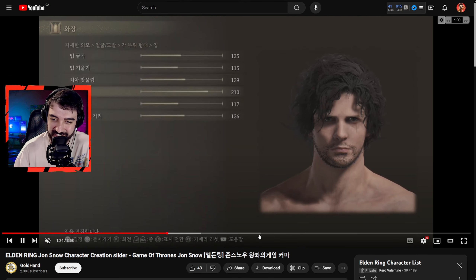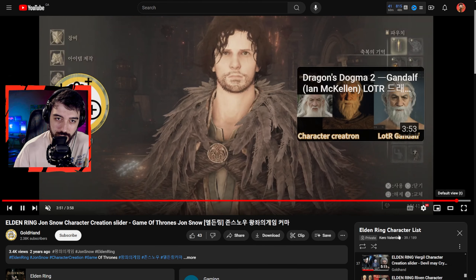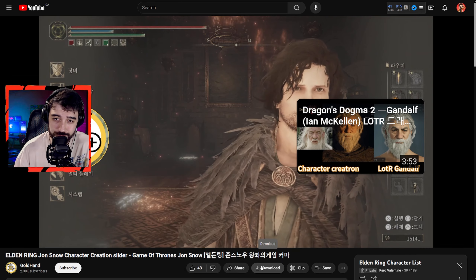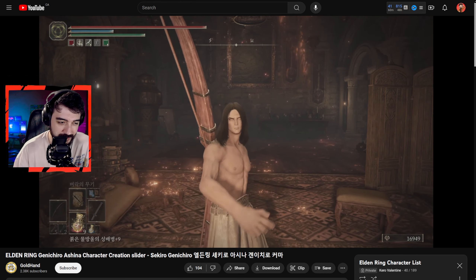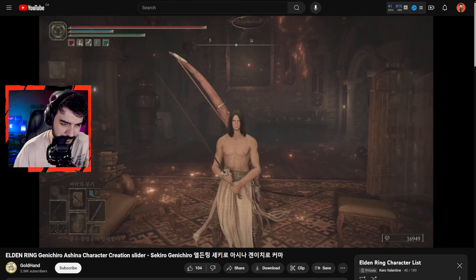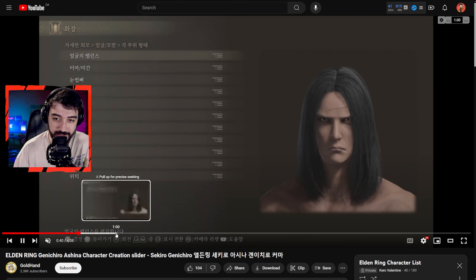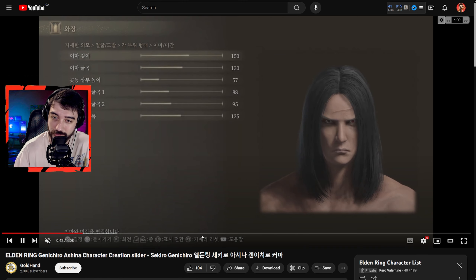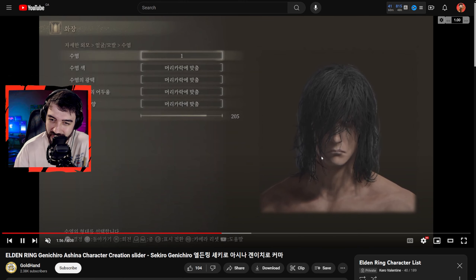Moving on to another creator named Pufu — the screenshot speaks for itself, and this is how she looks in the creation section. Going back to Gold Hand, there's a character — looks kind of similar to a well-known creation — how it looks in game. Gold Hand did a good job and I think it's also just a generally menacing looking male character, which is why I dug the vibe.